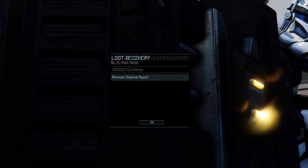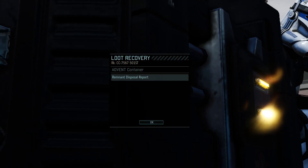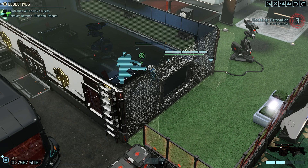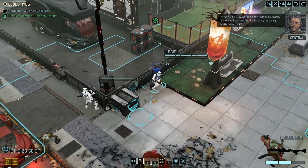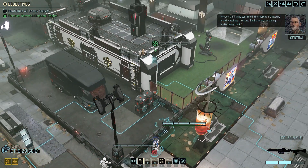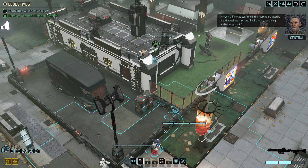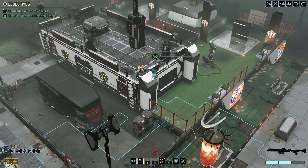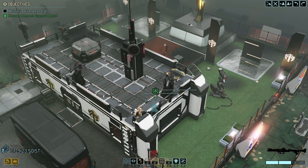Terminal disposal report — that's what we were picking up? Menace 1-5, status confirmed. The charges are inactive and the package is secure. Eliminate any remaining hostiles near the AO. We have to eliminate any remaining hostiles — I don't know where they are, though.